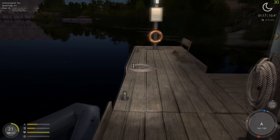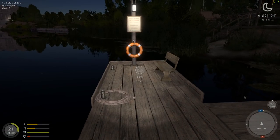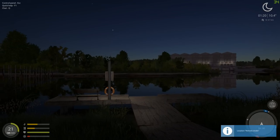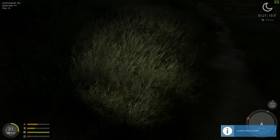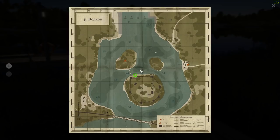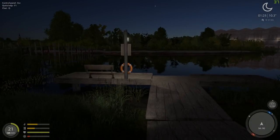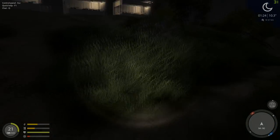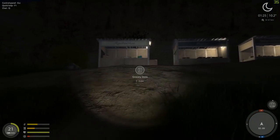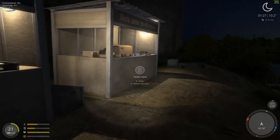So that's what we're going to go ahead and do. It's pretty much immediate — you just hit E and boom, you're there. That fast. So we are over here now, and there is a dock here that you can fish at, but there's also a grocery store, a tackle store, and a fish market.